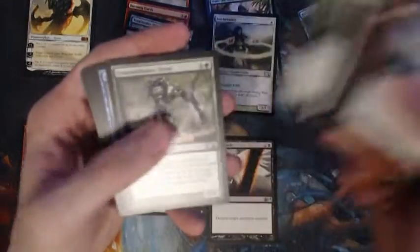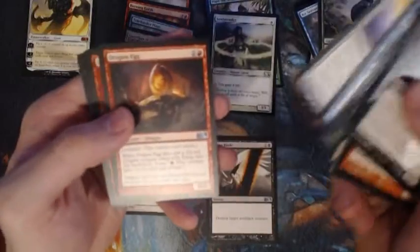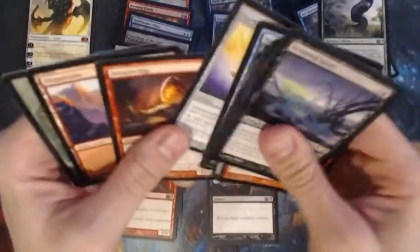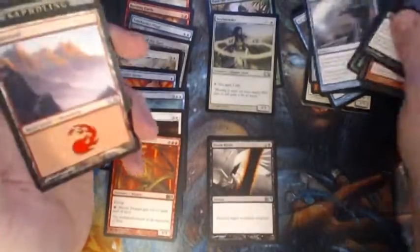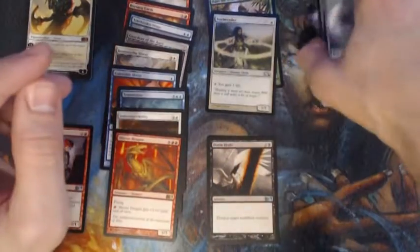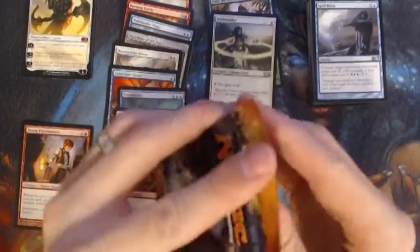Let's see what we got here — Spellblast, Darksteel Ingot, Dragon Egg, Shivan Dragon. Oh, there was a time when nothing could beat that, but how far we've come — the Shivan Dragon is nothing but starter deck rare fodder now.